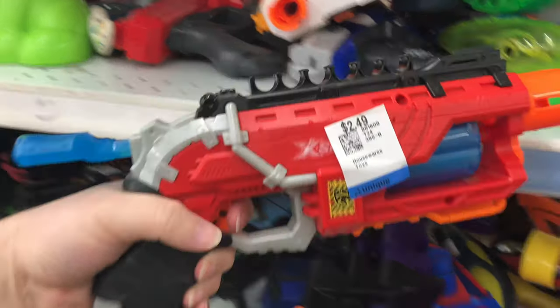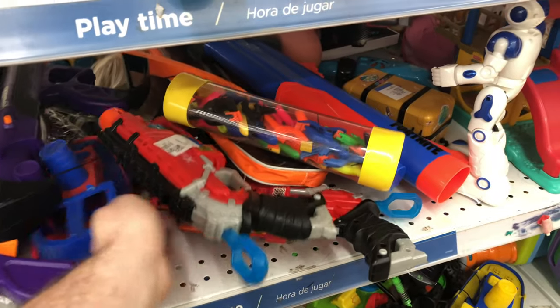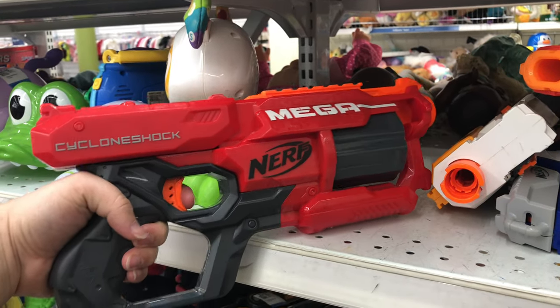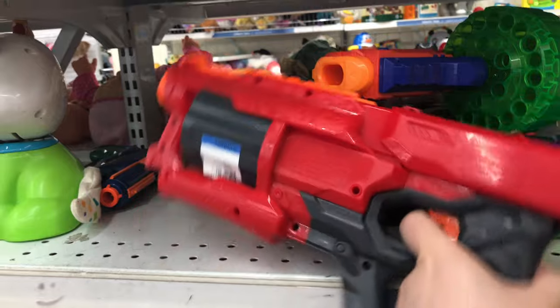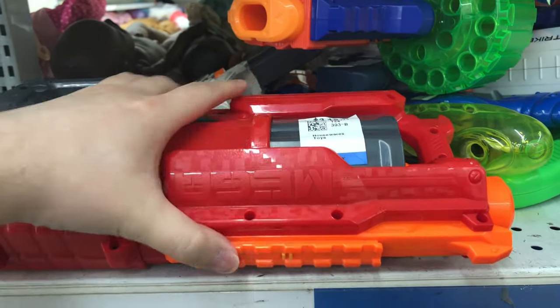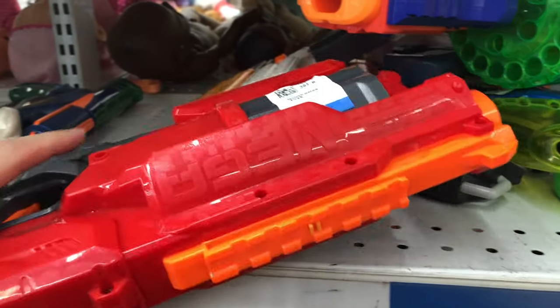We got another Dino Blaster, and this one's got a price — $2.49. We'll just stick that with the other one. Looking on up here, we got ourselves a Mega Cyclone Shock. Really good Mega Blaster here — six-round cylinder, kind of like the Strong Arm of Mega. $3.49, not too bad of a deal.